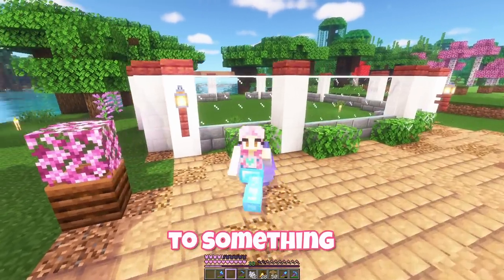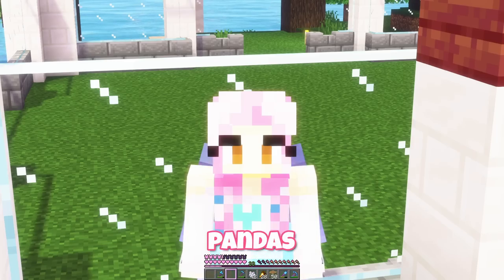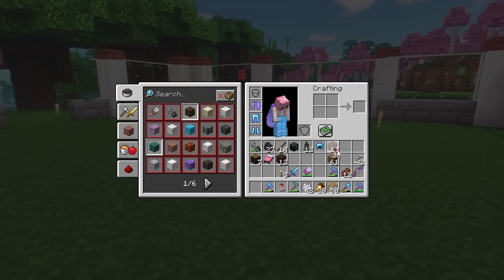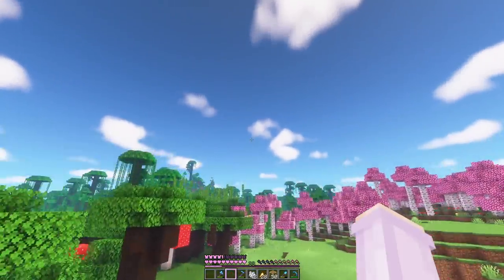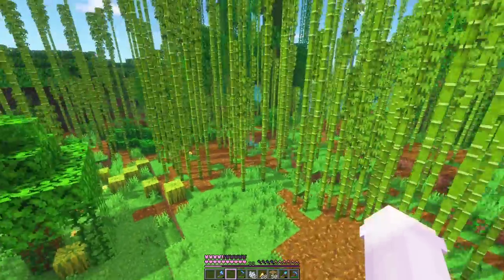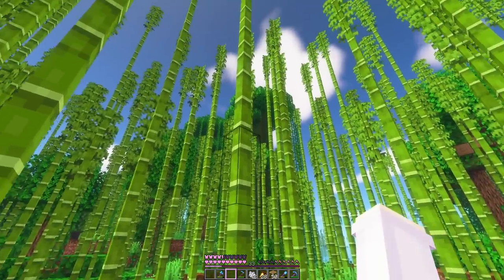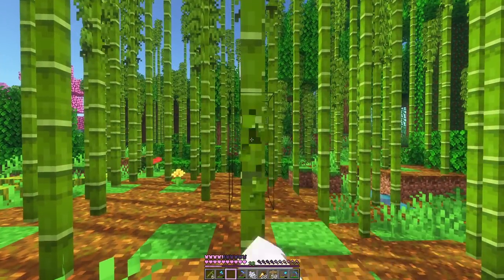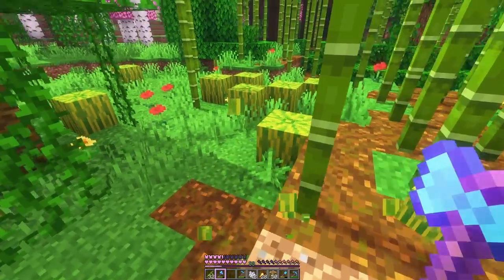So now we move on to something very important: pandas. Let's prepare their enclosure. I want it to look like a bamboo jungle. Actually let's do some research — we can check what they look like over here. We've got one right here. Okay well there's a lot of bamboo so we can get some of that. And there's a lot of melons so we can get some of these.